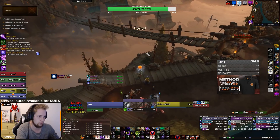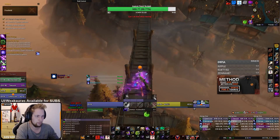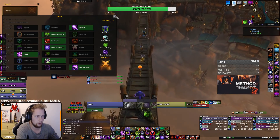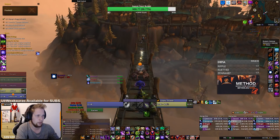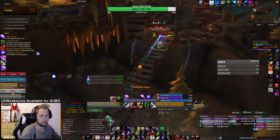The second gateway skip is also in Freehold. It's right after you kill the first boss and you can gateway to this bridge here, skipping the enforcer — which on Infested, at Mythic+ level 10 and above, will most likely be infested, so that enforcer is not always something you want to play.